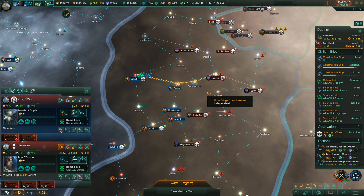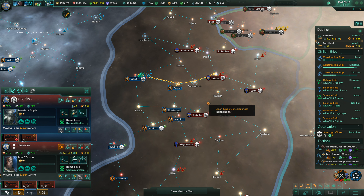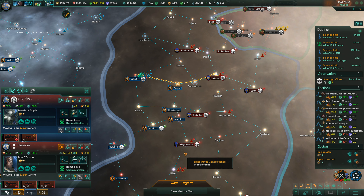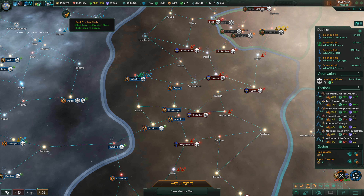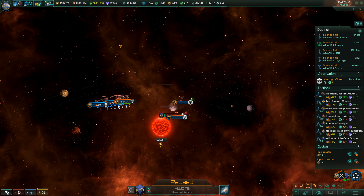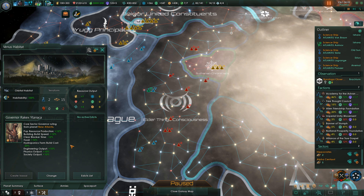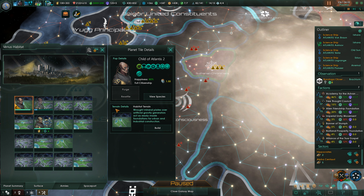We could take both of these fleets. There's another fleet coming, actually, which means we should travel back to Minoc. Initial colonization phase complete — Venus Habitat is ready for more constructions.